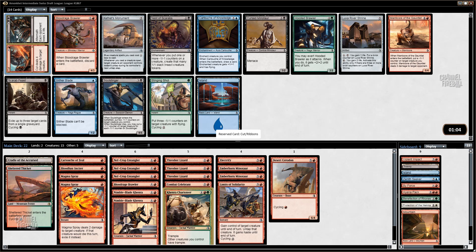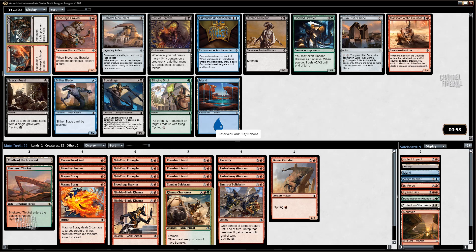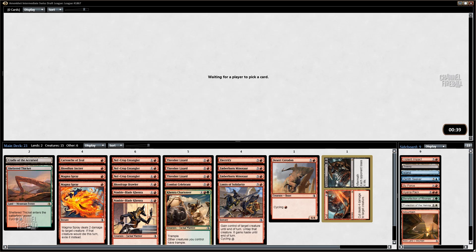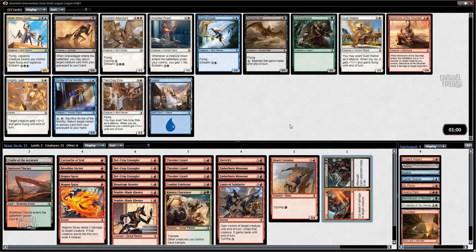Doesn't even matter if I don't play Ribbons — I'm just taking Cut. We would be happy with the Blood Rage Brawler too. Cut to Ribbons is so ridiculous. I am pretty fortunate because I think this might be the rare I have the most copies of in the set. I also like that you can cast Ribbons off of Gift of Paradise just by itself — you can have no other black in your deck and just sometimes have double black. That's really, really nifty.